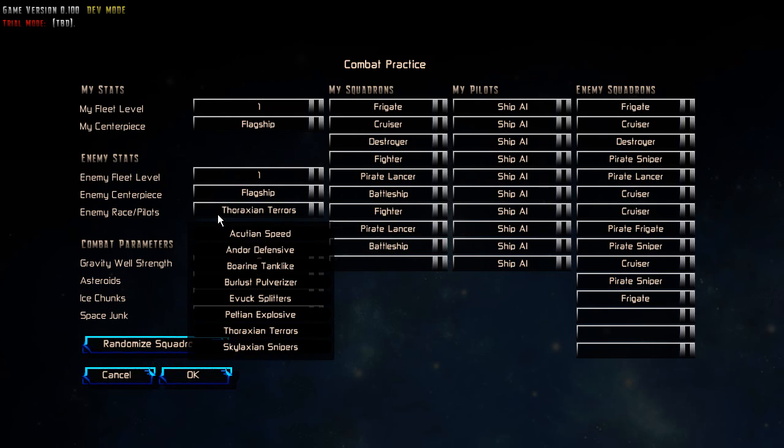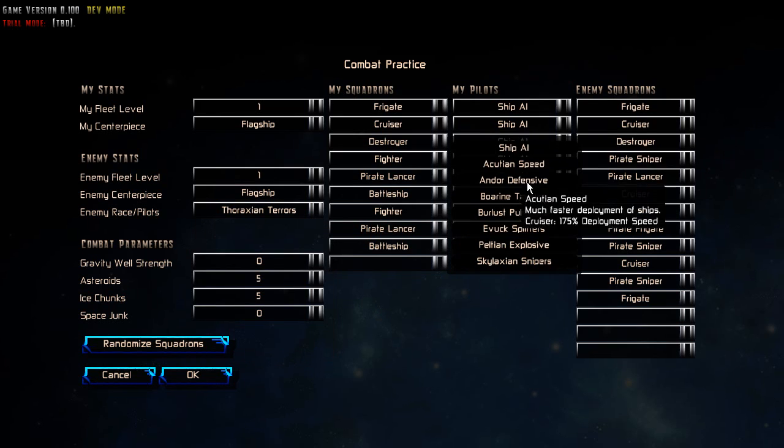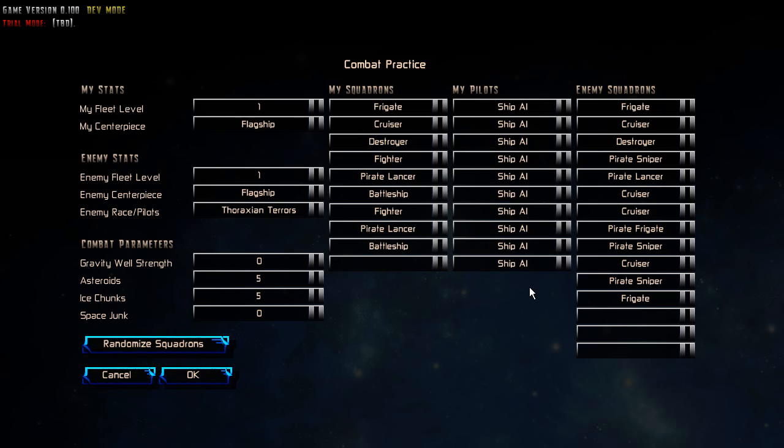Right now I've chosen to play against the Tharaxians, who are these really terrifying aliens. You'll notice I can't hire them for myself because they are actually a hive mind — they don't have mercenaries for hire. We're a mercenary outfit. Anyway, let's jump on in.